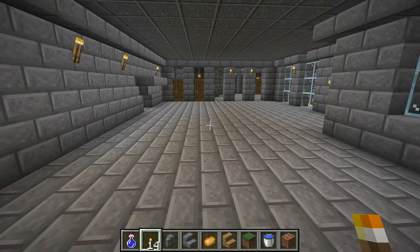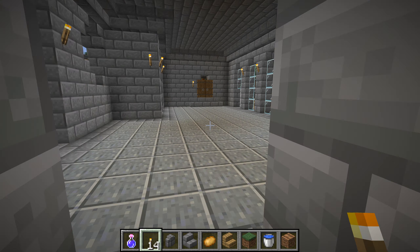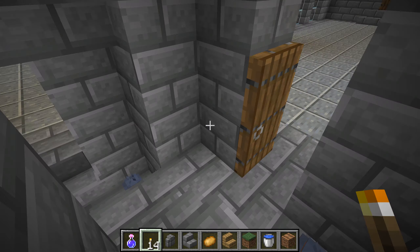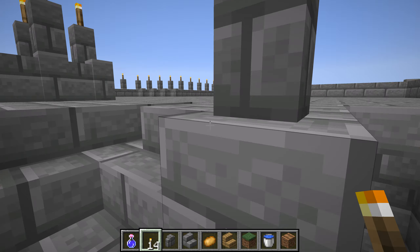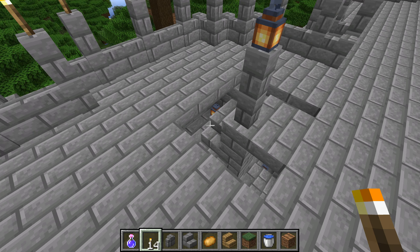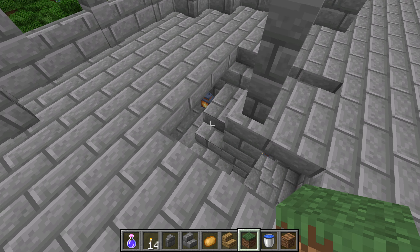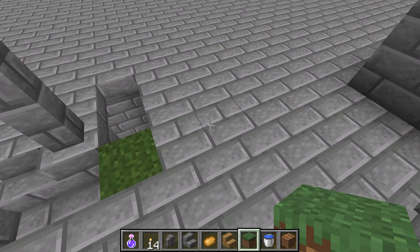One thing my castle does not yet have is bedrooms, and that is something I intend to work on. It is a parlor — or it's another parlor, I forget which anymore. But this is the top, and it's not going to remain the top for long. We have the villagers off here, so I want to put some dirt here to keep the villagers from coming up while I'm working on this. They can't come up there.